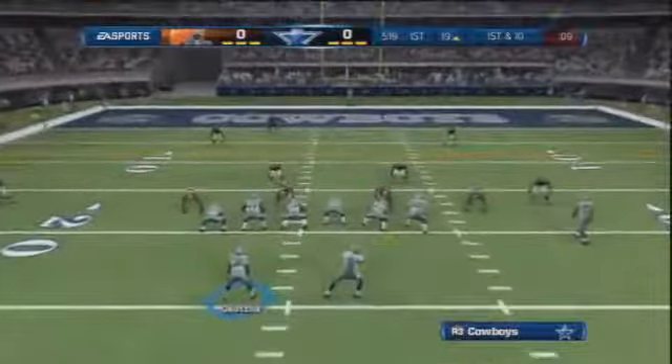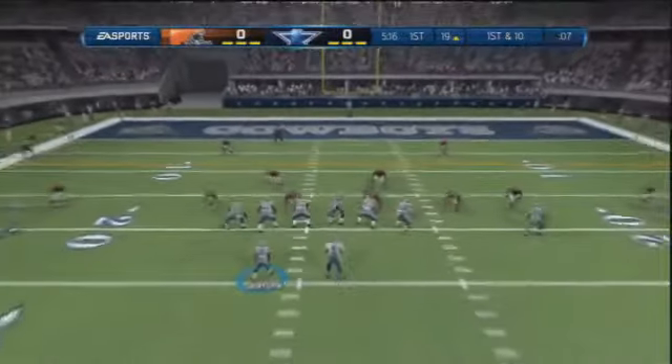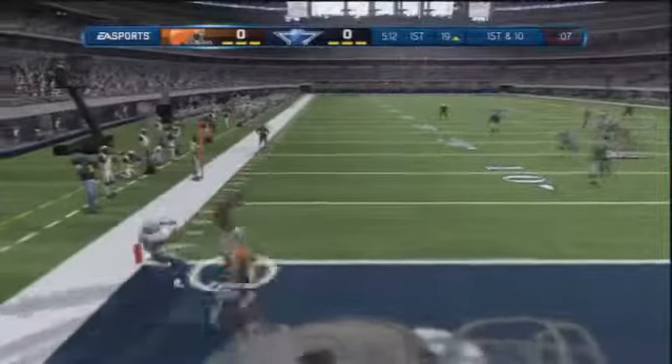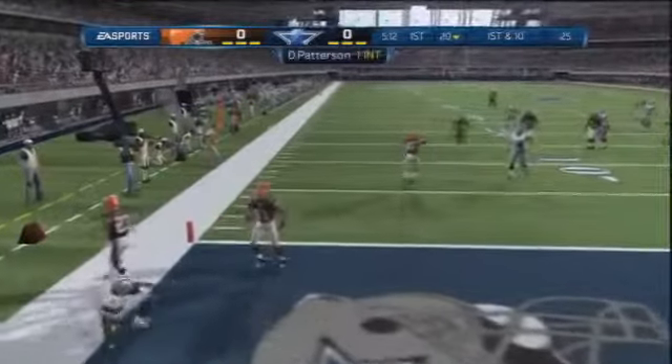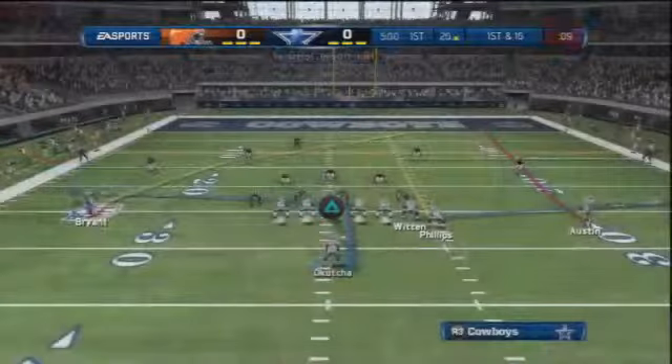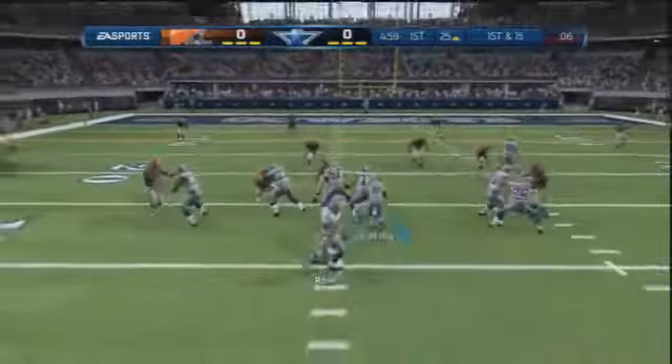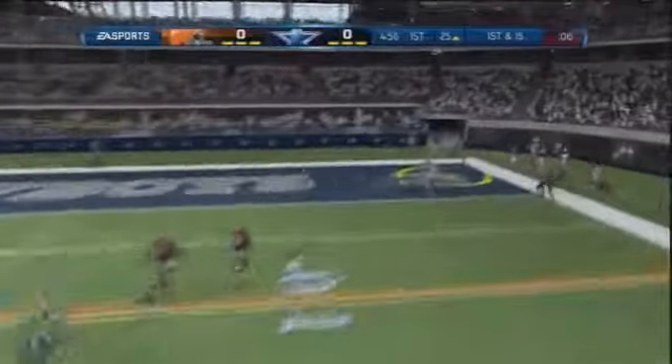Early in the first, only about a minute into the game. Already rolling Romo out of the shotgun, he's back to throw and wants to go long to the end zone. Typical Romo — it's an interception by Dimitri Patterson at the goal line. Red zone turnovers are just inexcusable. We get the ball back after a turnover of our own.